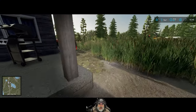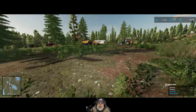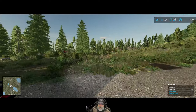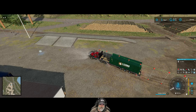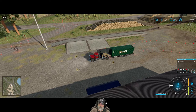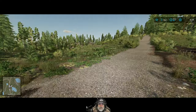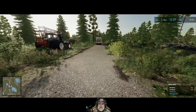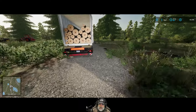Welcome back everybody to Farming Simulator 22 on the Silver Run Forest map. I'm an old guy gaming, and in this episode we're going to finish filling up our second nine-meter container. We're about a little over halfway there. Here's the sale from the first nine-meter container. I was also working on setting up an auto drive drop-off point. 75,000 for a nine-meter container is good.